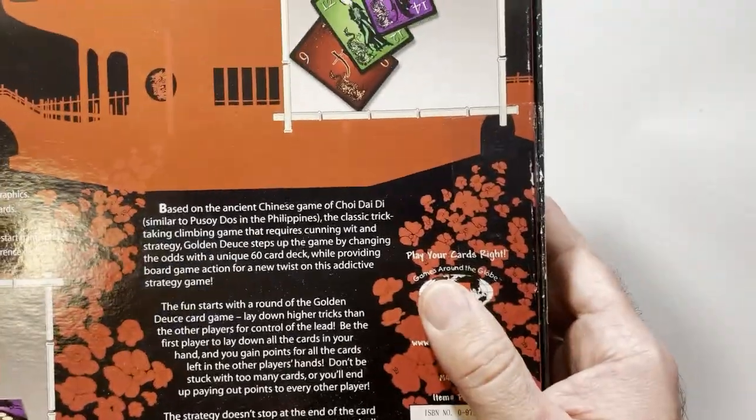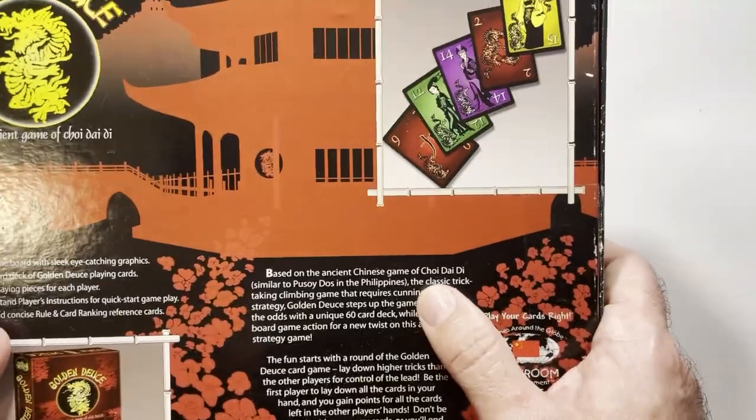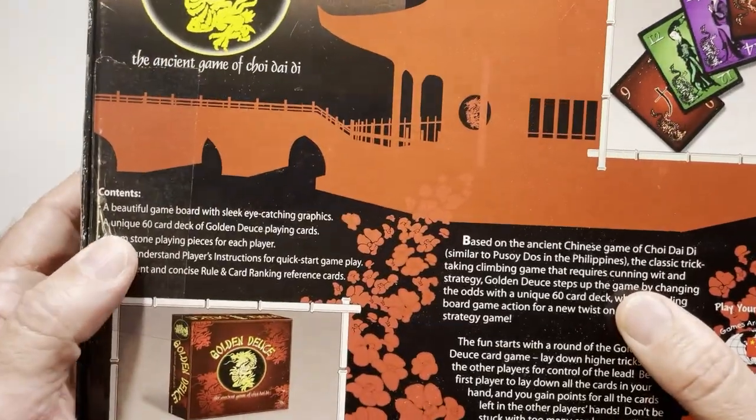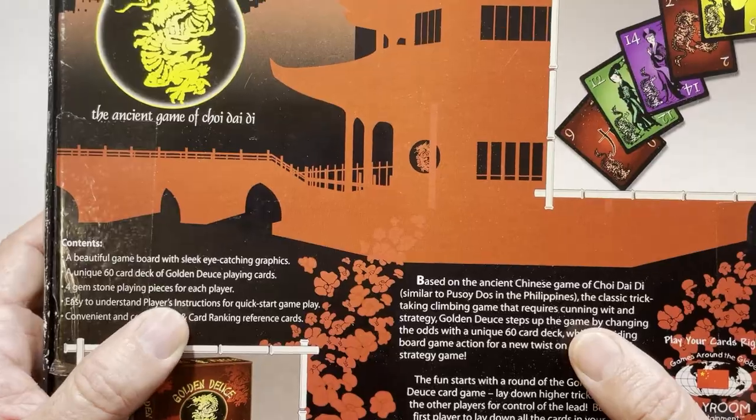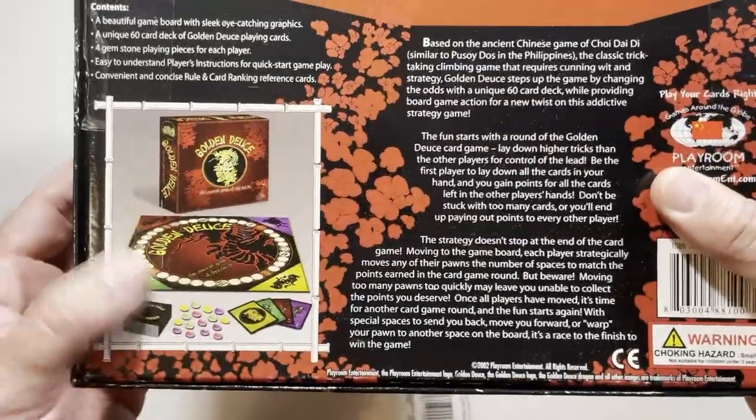So based on the ancient Chinese game of Chou Dai Di — I'm not sure of the pronunciation. 60 unique cards, Golden Deuce playing cards, 4 gemstones, so on and so on. Here's how the board is going to look.